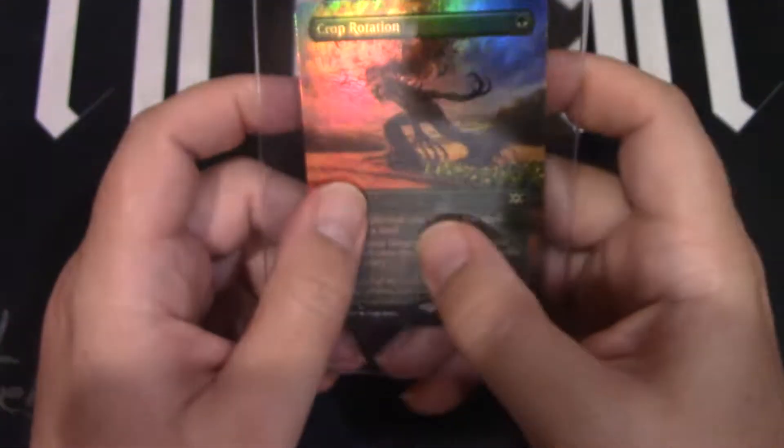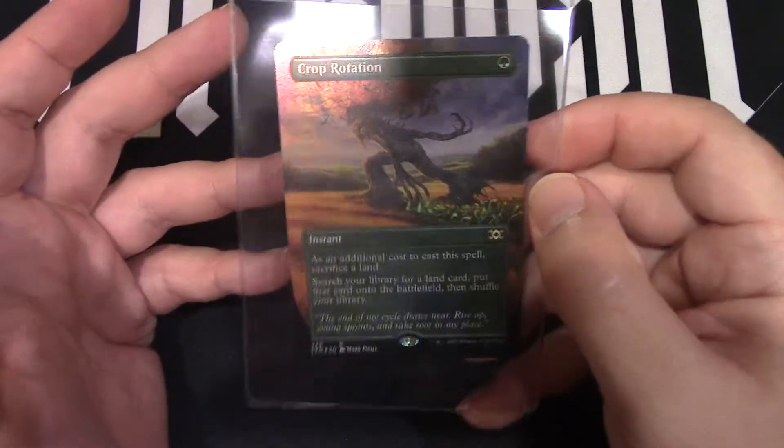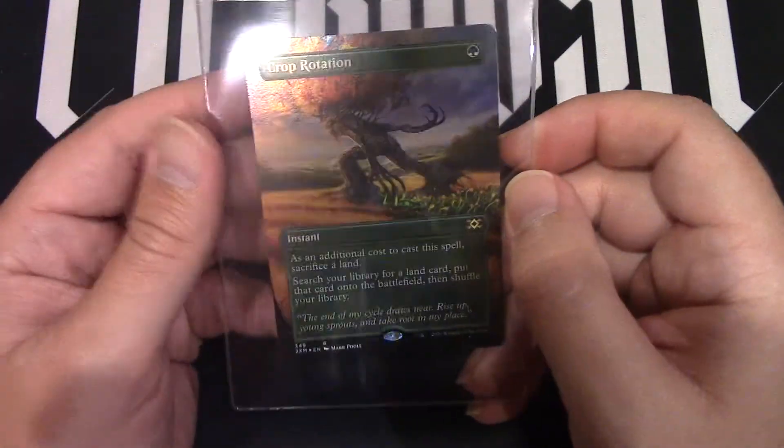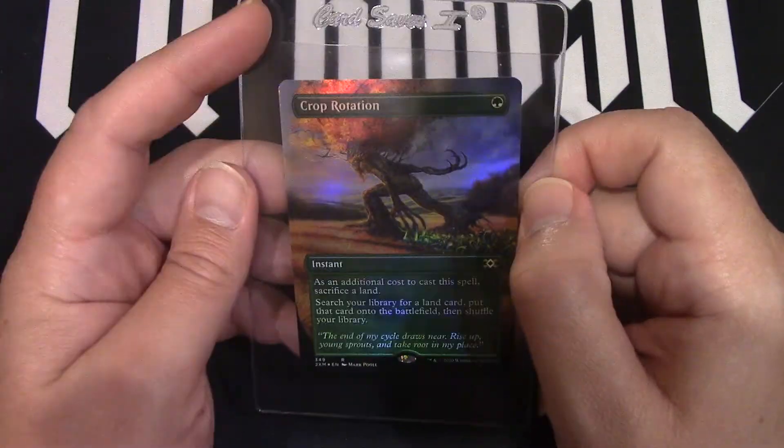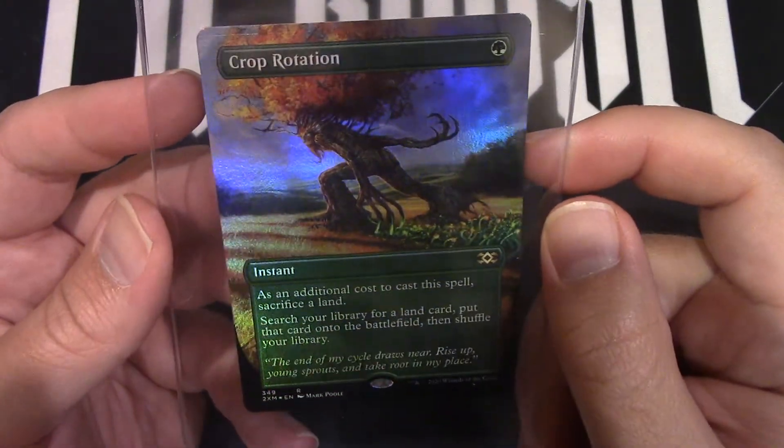So it actually can go for any land — any land. It doesn't matter what it does. You can go get your Library of Alexandria if you put it in a Legacy deck. That's what a good Crop Rotation does. And Landfall is going to be coming back in the new Zendikar set, so maybe Crop Rotation has some more life to it after all.